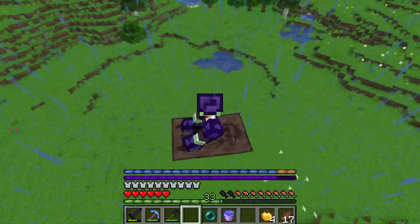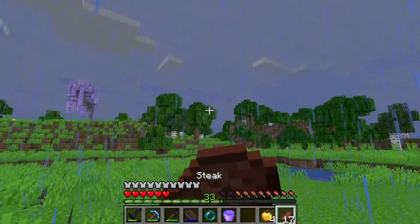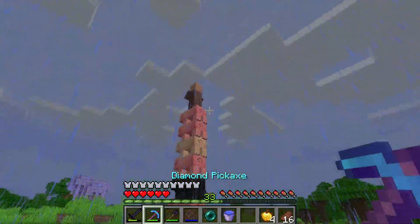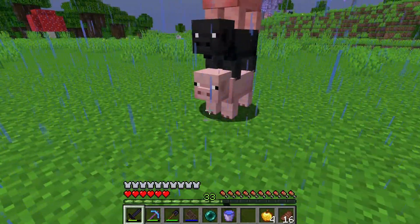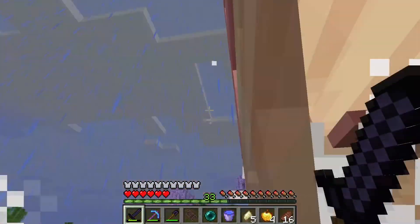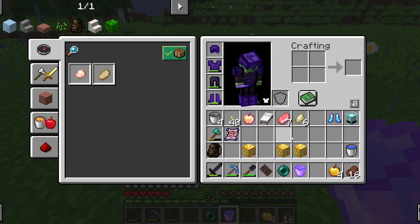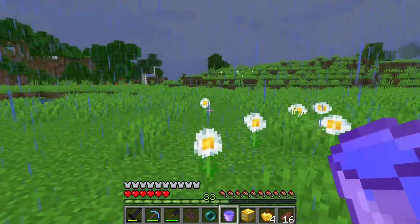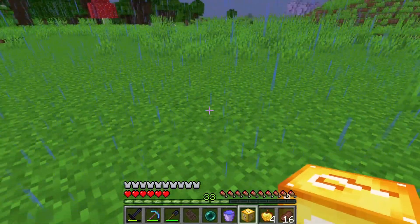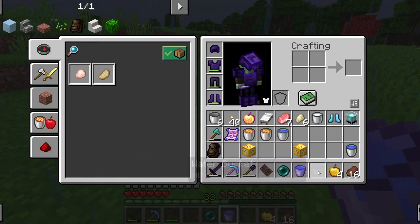Okay guys, we are back. It's just a thunderstorm so I brought a bed just in case I need to sleep. Let's start with the normal one. Free food! I'll let it stay. I could have used a carrot to drag it back. Let's do the plus 64 one. Buckets — okay, that's nice. Useful. Let's do the unlucky one.